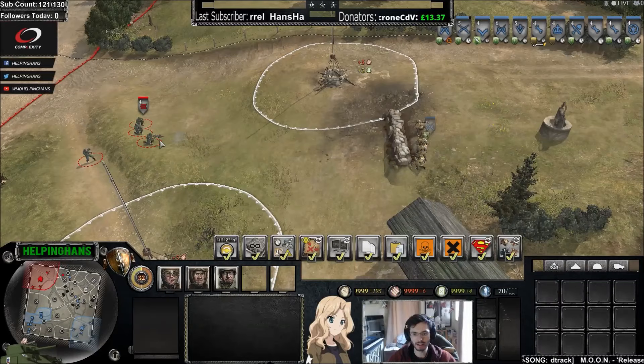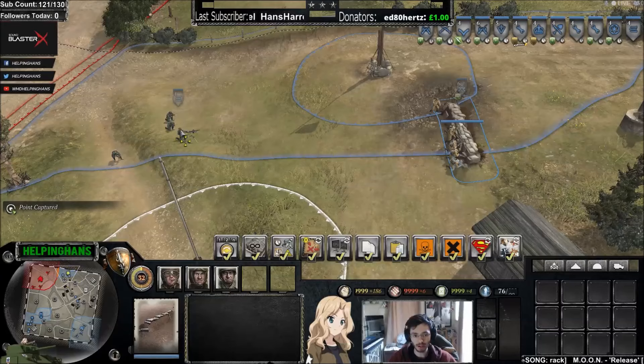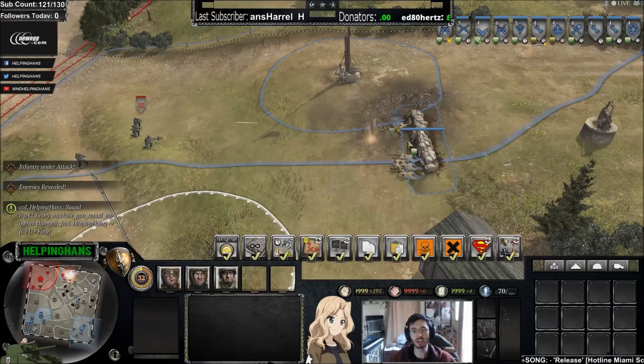Now I'll prove that cover is directional. It looks like this squad is fully in cover because they are behind the sandbag. But because this MG has flanked them, we turn it into an enemy MG—and this squad will be suppressed very quickly. One burst and the entire squad has been suppressed. This proves that cover is directional.